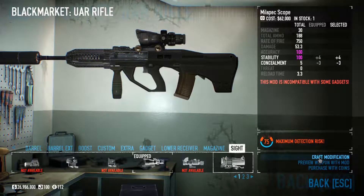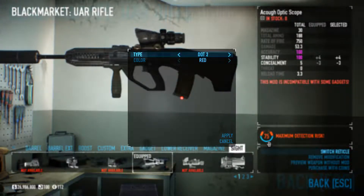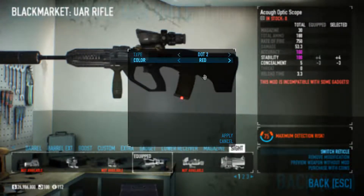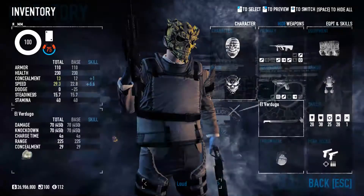One thing I want to mention: when you put on the holographic sight, make sure you go and switch the reticle and put it to .2, because .1 is very, very small. Alright, let's get back and look at our secondary.